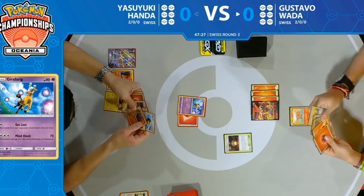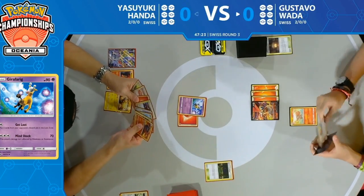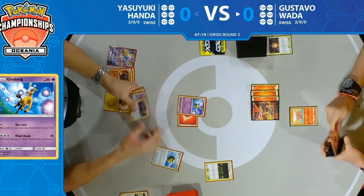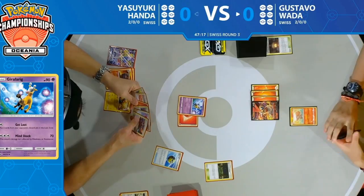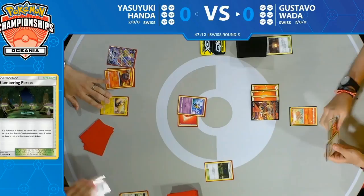Yasuyuki does get down that Mareep. There's one of your favorite cards: Slumbering Forest! Nice synergy with Mareep there — Mareep being able to put the opponent's active Pokémon to sleep, and Slumbering Forest forces the player to flip two coins, and if either of them are tails, they stay asleep.